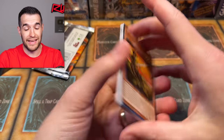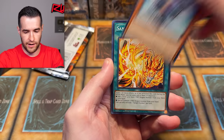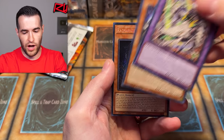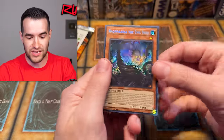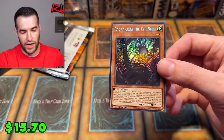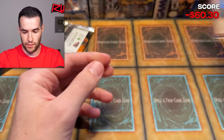Out of 20 packs today, we can expect at least one secret, probably two, and maybe three or four ultras. We have Gargoyle, we have Twin — and rocks and special — right to the secret rare: Ragnarika the Evil Seed! Let's go! That is really nice. Secret rare Ragnarika — beautiful.